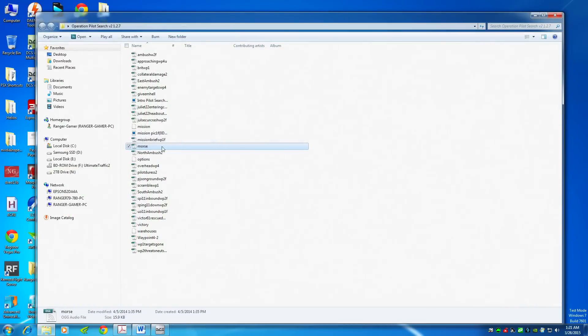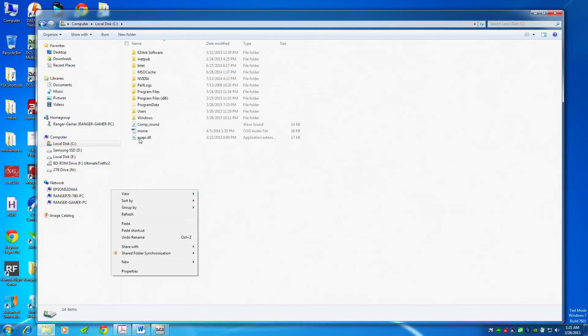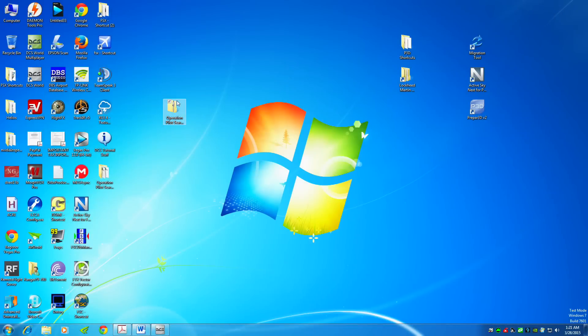We're looking for something different — like a Morse code sound file. Sounds good enough, so we'll take this, copy it, and put it somewhere we can find it quickly — let's put it in the C drive. We have it — it's a .ogg file, only 16 kilobytes. I also have a 'computer sound' file. Those two sounds are what we're going to use in the mission for now.